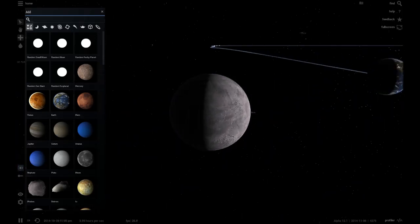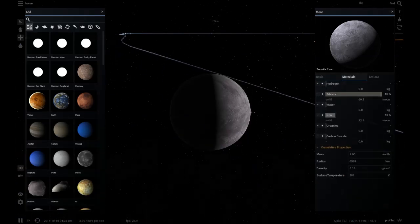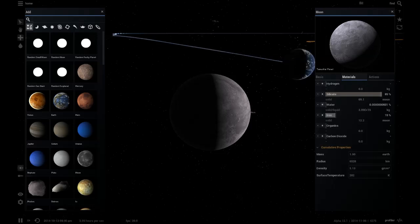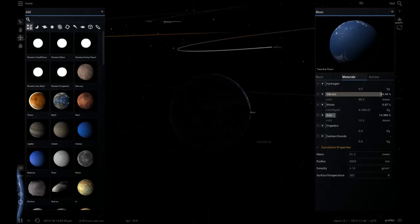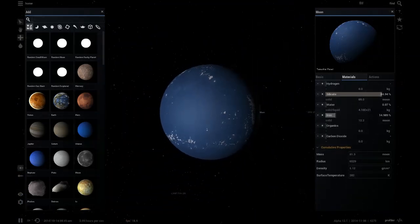So now we need to make the moon habitable. It shouldn't be too hard - we just have to give it a little bit of water. The question is how much it needs. I'll say that looks pretty earthish - just turn that down a little bit.